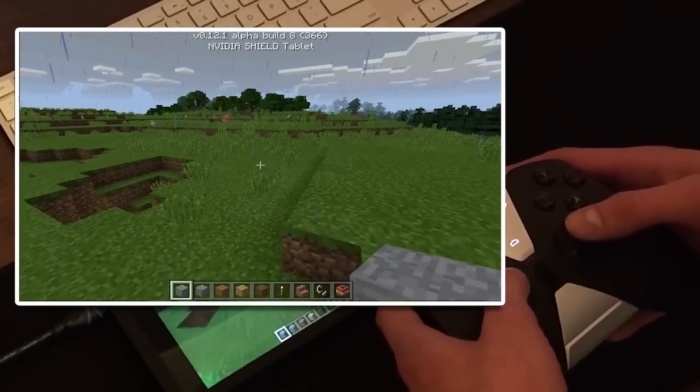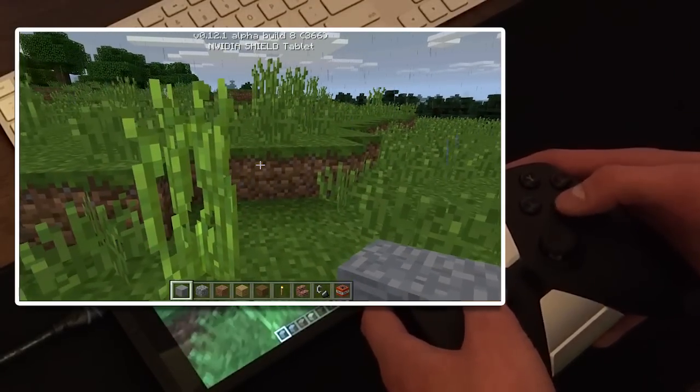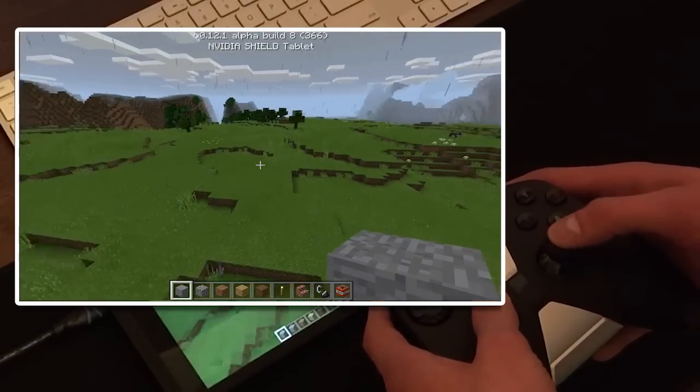Of course there's also sprinting, which I'm doing now, just by double-tapping the joystick forward. You've got your jumping button right here, and since I'm in creative mode, if I double-tap that, I've got myself in flying mode. So I can fly around, and if I double-tap to sprint in the air, you get this really fast, speedy fly. You can also just drop down by double-tapping.